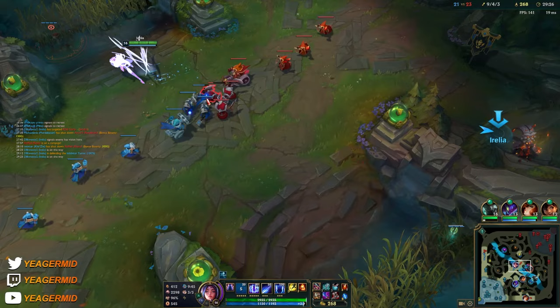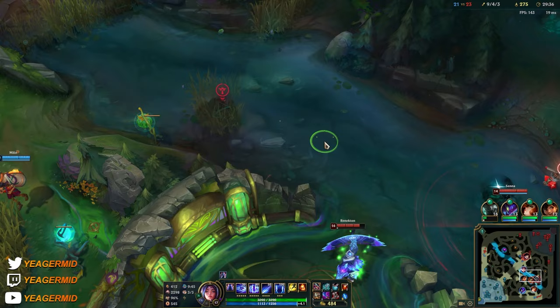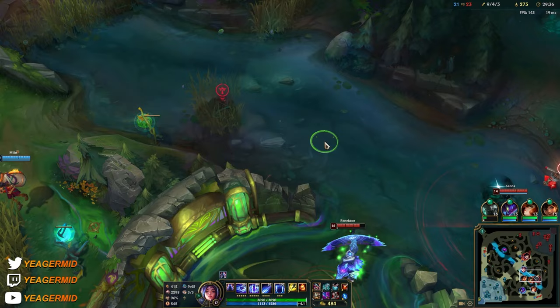More casters going bot lane. I don't have tenacity which is a pretty big problem, but the drake is spawning soon. I want to keep this pushed out. But when you get level 16 — when you get that last point into the ultimate — it's two and a half seconds that gets permanently taken off your Q.